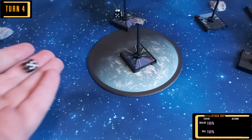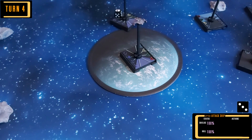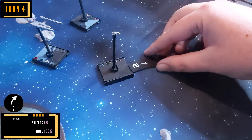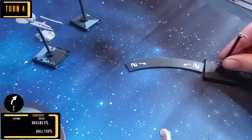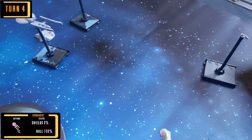Turn 4 begins and a new ship enters the battlefield — a Jem'Hadar Elite. Their bearing is just as bad as the last Jem'Hadar, entering the board from the furthest corner to the runabout. The runabout banks to the right, continuing to evade.